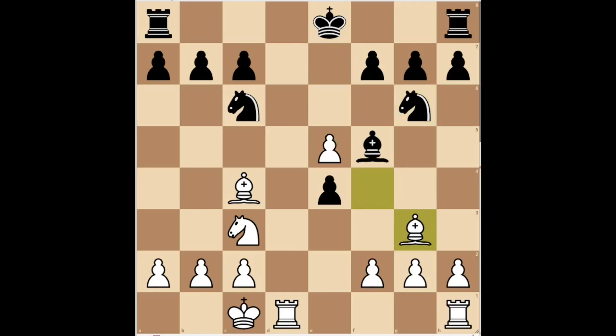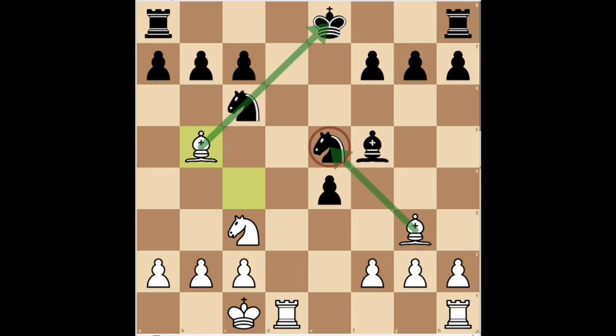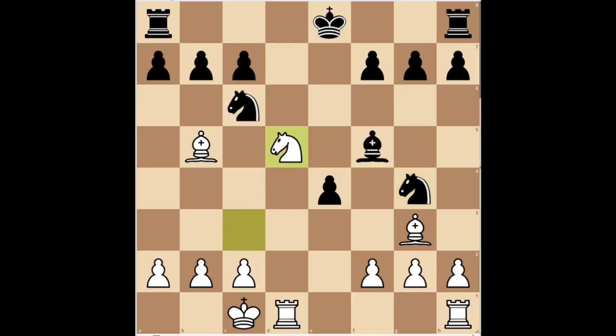White played bishop g3 to defend his bishop. Black played knight g takes e5, capturing the opponent's central pawn and attacking the c4 bishop. White played bishop b5 to defend his bishop. The knight on c6 is pinned and white threatens to capture the knight on e5, thereby winning a piece. Black played knight g4 to avoid the opponent's threat. White played knight d5, threatening to capture on c7. Black is having difficulty defending and white already has a big advantage.